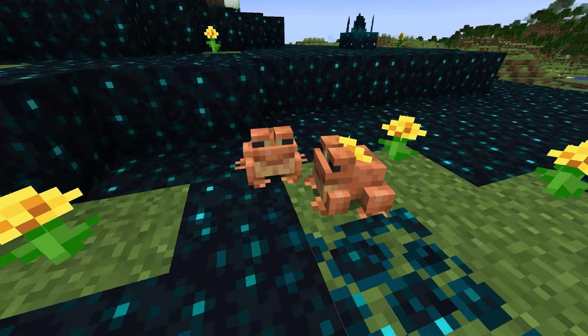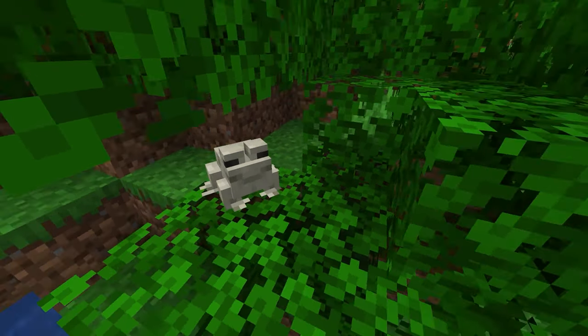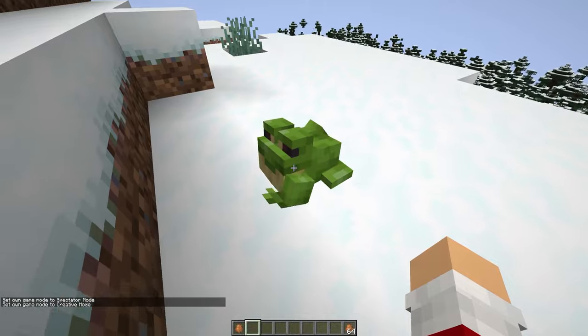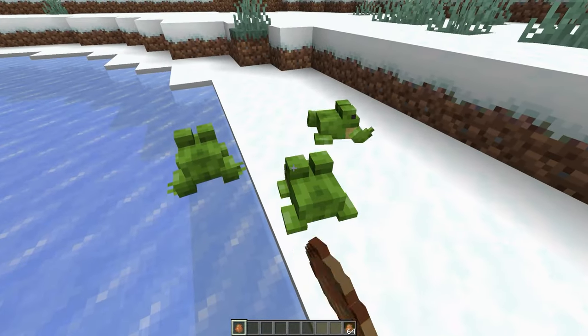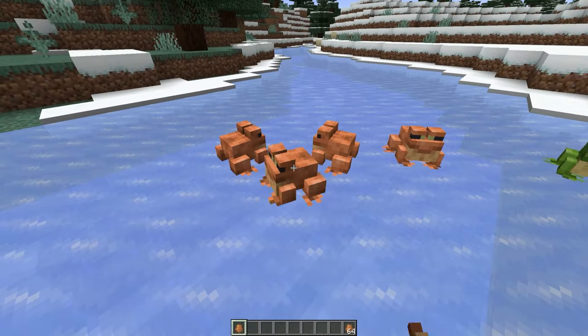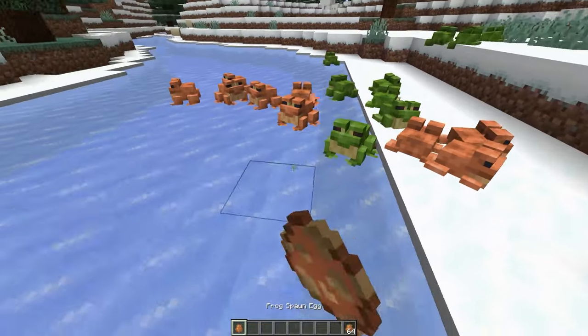He should come in three variants. This one, which you can see right here. This one, which is in the warmer climate biomes. And this green one, which should be in the colder climate biomes. So all of them actually have different biomes they spawn in. So if I spawn one here, which is in like snowy plains, it's green. And if I spawn one here, it's just this color — orange. Which is pretty cool, I like it.